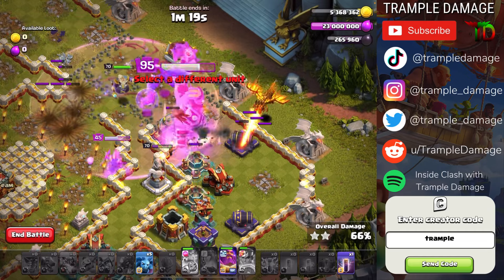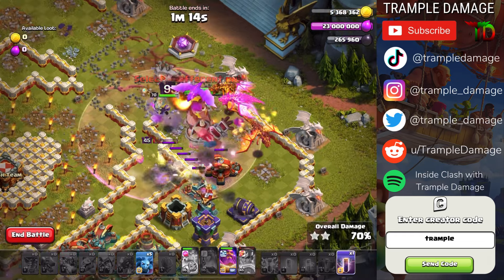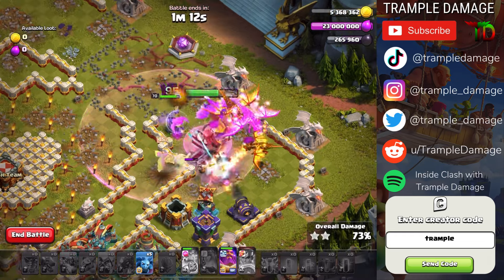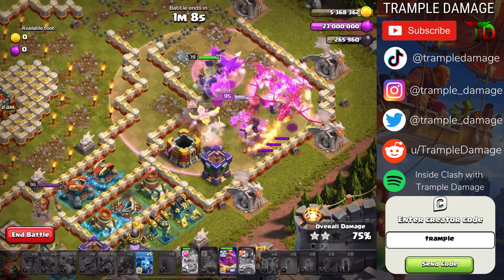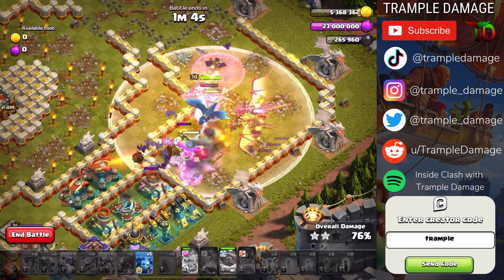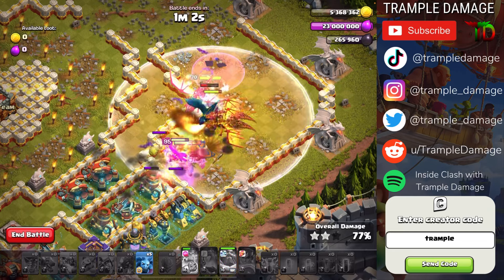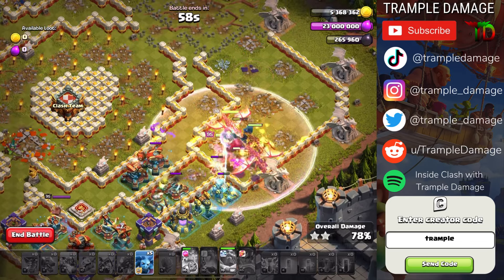Here come three super dragons. This is why we did all the pre-work with the balloons — no more air traps to worry about. When the scatter shots get engaged attacking the troops, we can go ahead and trigger the grand warden's healing tome. It'll help see us through toward the end.